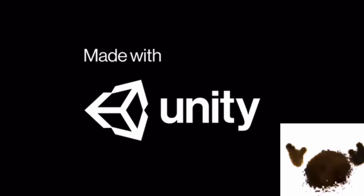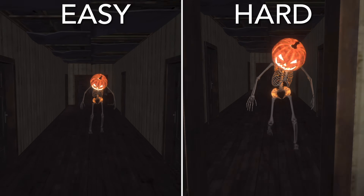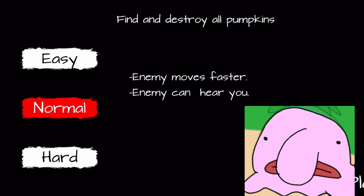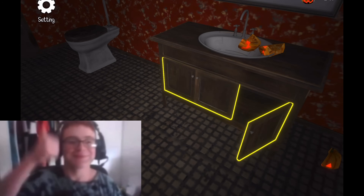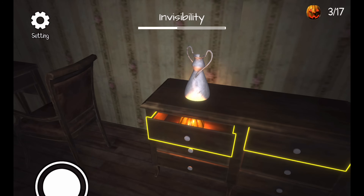Loading into the game — after it tells us it was made in Unity — you're given a difficulty choice, with the harder choices just making the monster faster and also making it so that it can hear you. For recording purposes, I'll just be playing on normal. Spawning in, you're put into a bathroom and told to collect 17 pumpkins. Good luck.